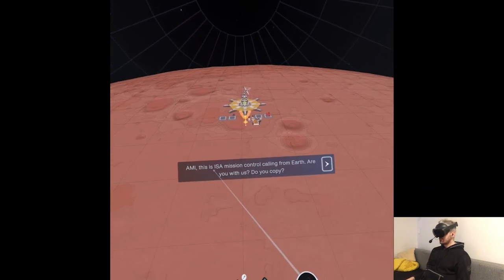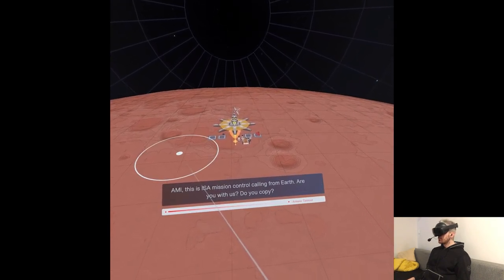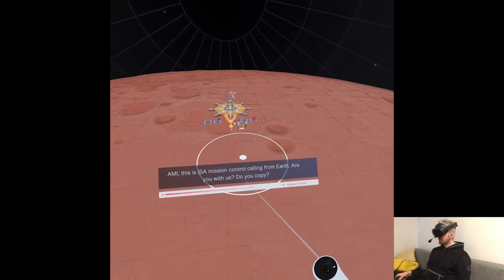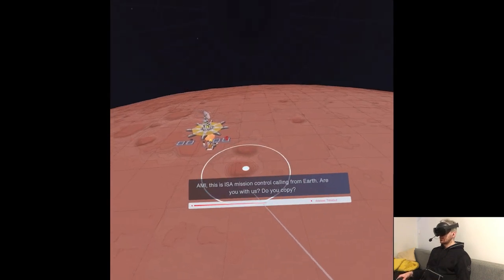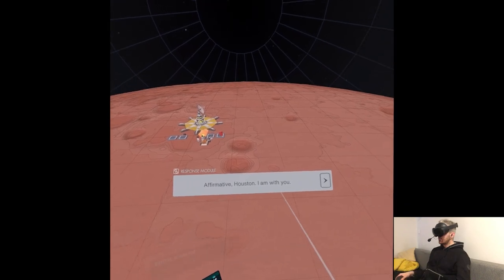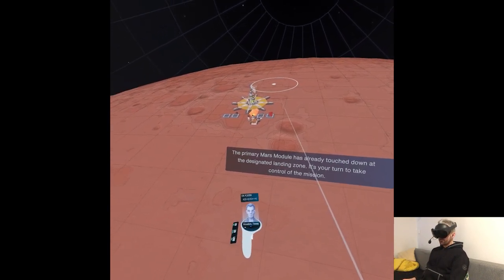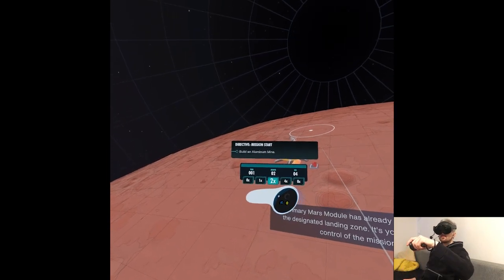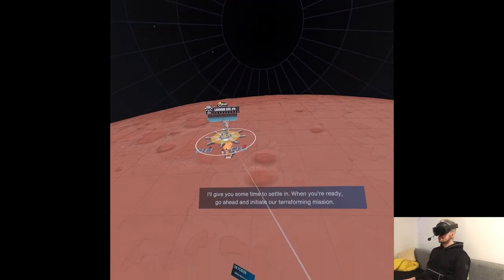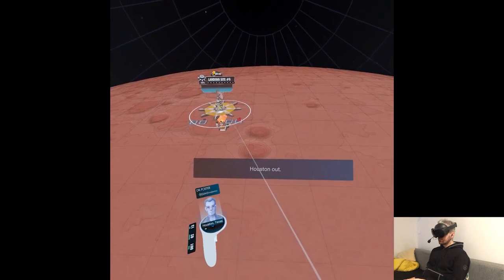Amy, this is ISA Mission Control calling from Earth. Are you with us? Do you copy? The primary Mars module has already touched down at the designated landing zone. It's your turn to take control of the mission. I'll give you some time to settle in. When you're ready, go ahead and initiate our terraforming mission. Houston, out.